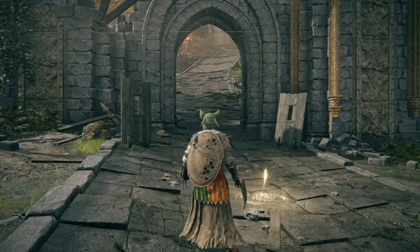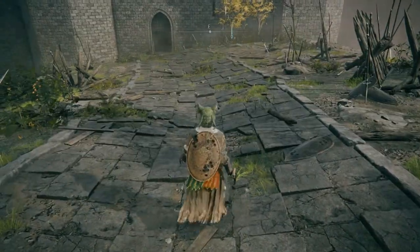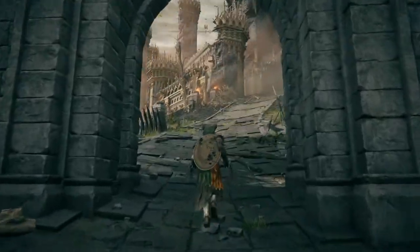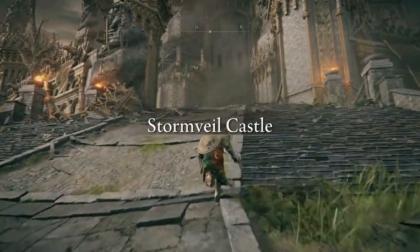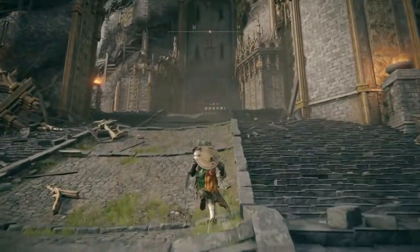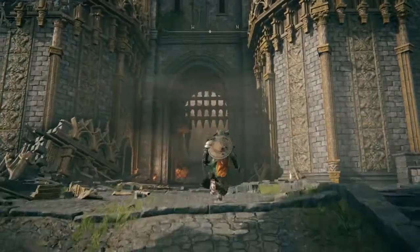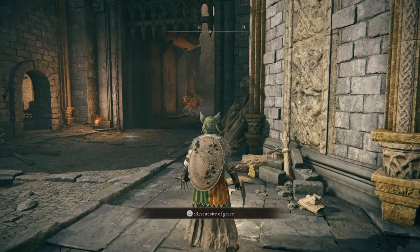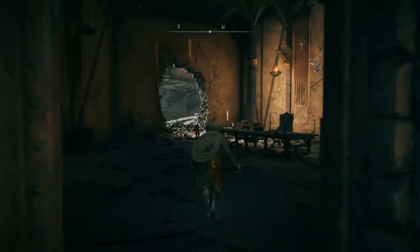Here we are at the grace point that you get after defeating Margit — this is exactly the location of the boss fight. You continue going through the gate that is now accessible to you to come up to Stormvale Castle. You will continue up to the front of the gate, which will be closed in your playthrough, and there is another grace point right there.